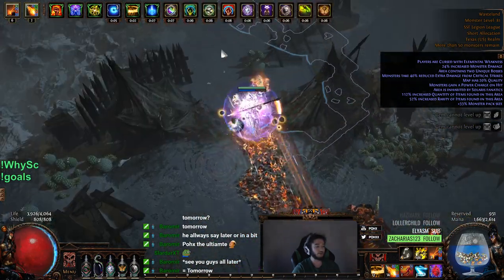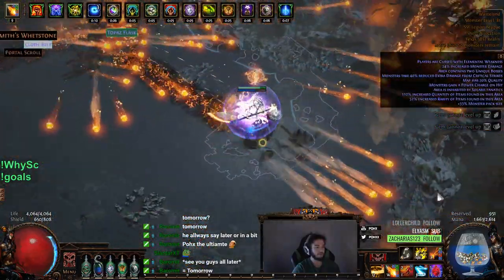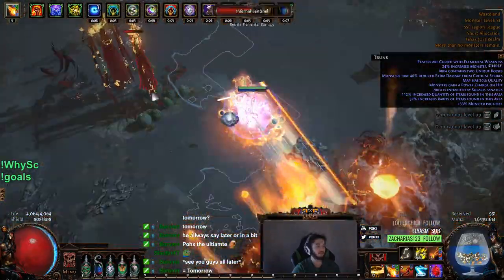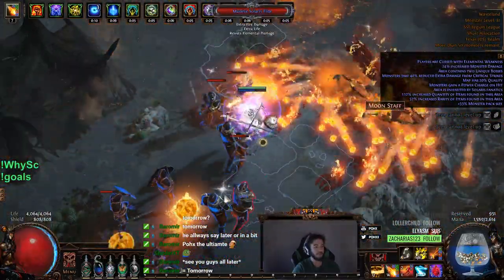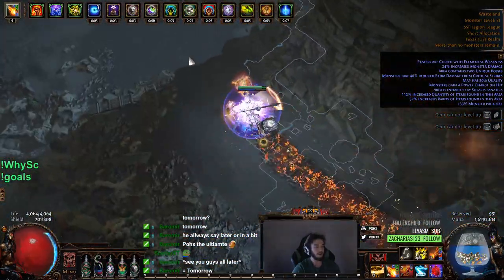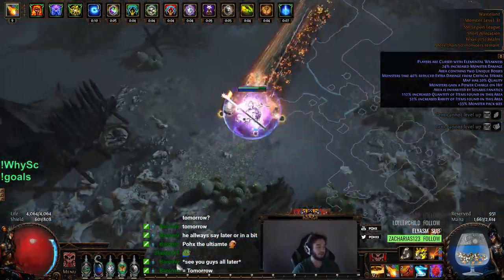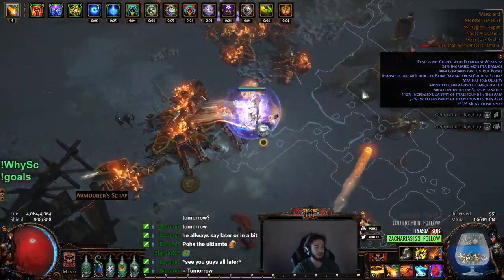That's an example of the single target right now. If you wanted to get more single target, I'm not using Cast When Damage Taken, but Cast When Damage Taken with Wave of Conviction would apply Fire Exposure, which would be really nice. I'm too lazy to do that right now — basically I'm leveling a bunch of gems because I'm trying to get level 21 gems. I'd rather do that than have a little bit of bonus damage inconsistently.